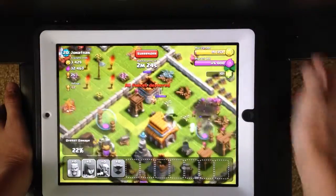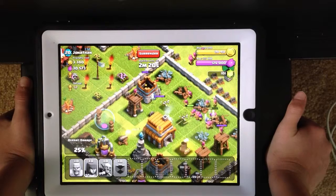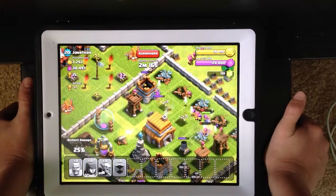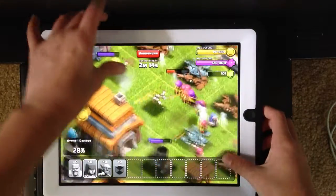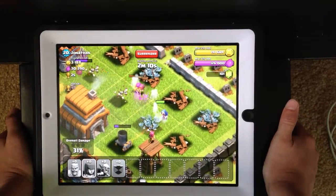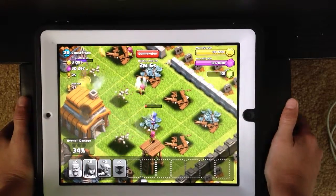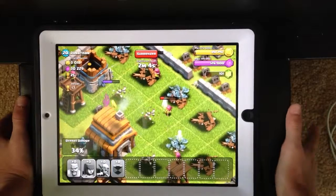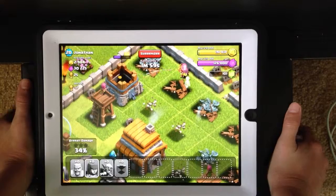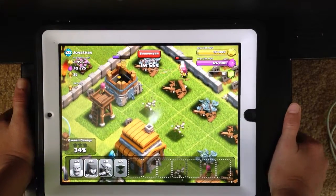He gave me a level 3 wizard, which helps out huge. Wizards do a lot of damage, it's just that they take 10 minutes which I'm not waiting for, and I can't even get it yet. Look at this thing, it's going ham. Mortar's done. Look at this town hall getting destroyed. I don't think we're gonna win, but we did get a lot of gold. It's almost full. There's 9,000 more.